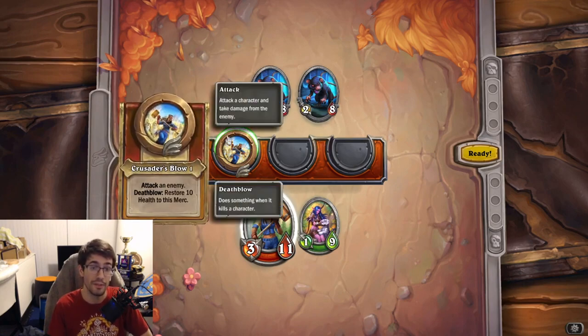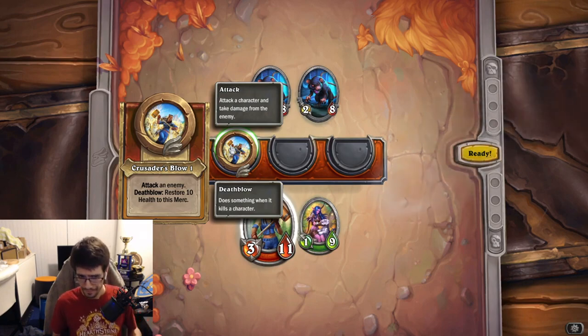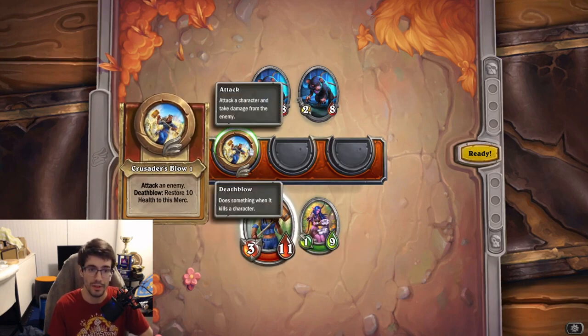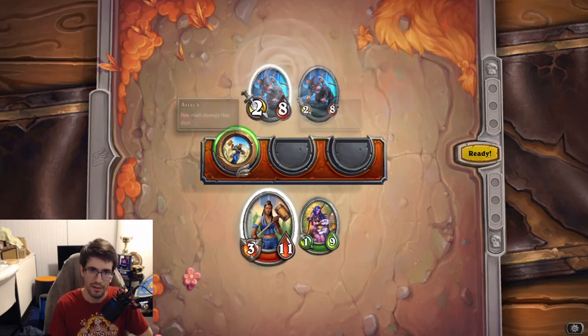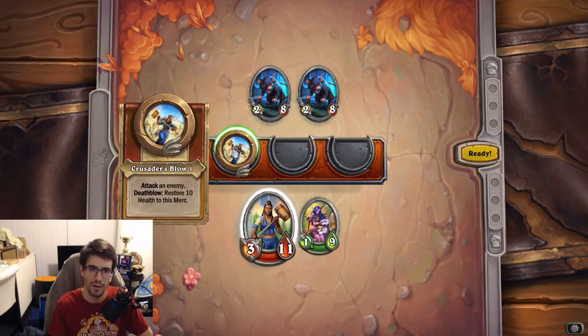Starting off you'll only have access to one ability. As you mouse over, just like in other Hearthstone modes, you'll see pop-up boxes explaining keywords. Death Blow is something new — it triggers when that character gets the killing blow on an enemy. For example, this merc will restore 10 health when it lands a finishing hit. Attacking works the same as trading minions in standard Hearthstone: your attack is dealt to their health and vice versa.